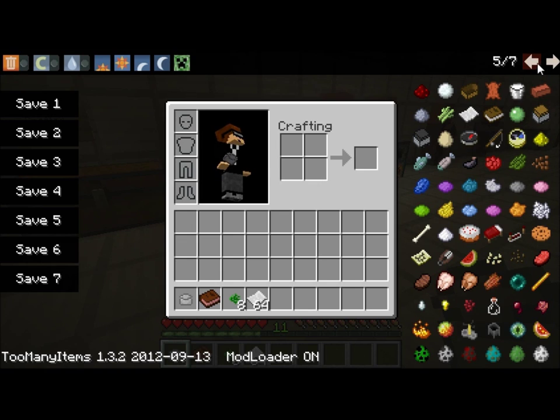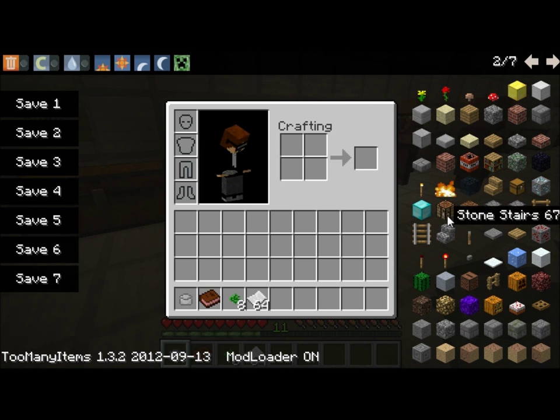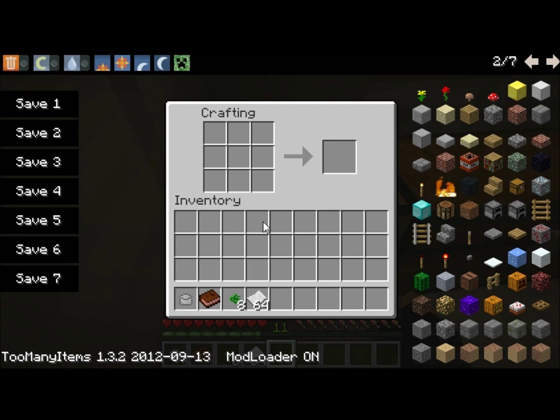Oh my god, I can't believe I forgot the crafting table — I thought I was all prepared. That's always what happens. So, I think it's like this that you make a joint. Yeah, there you go, you got a joint.